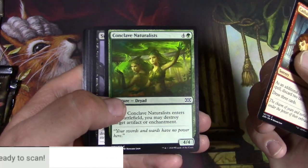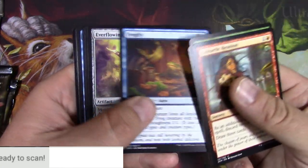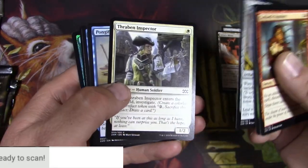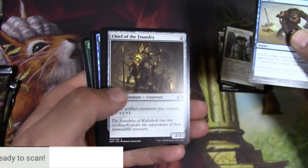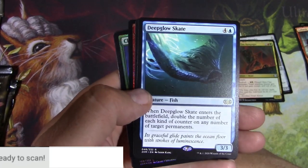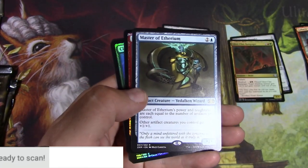I've only got four packs, so I've got to slow roll these and look at all the commons, which are really cool. Everflowing Chalice is a good common. Inspector's good. Got a good uncommon here — Pongify. Chief of the Foundry. Rampager. We got a Deep Glow Skate, which I think is okay. And a Master of Ethereum. Alright, let's scan this up.